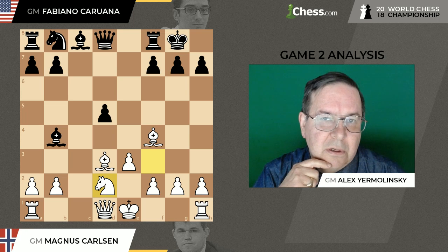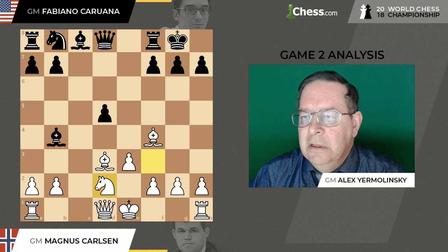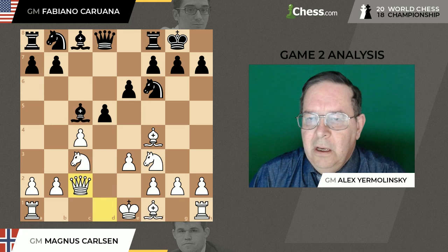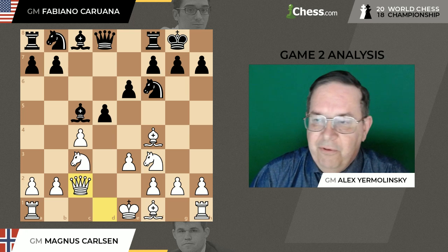Both games were drawn. So Caruana himself was familiar with that line, and I guess he didn't have to worry much about it. Caruana's choice was to play Queen c2, which was Kasparov's favorite move back in the day.